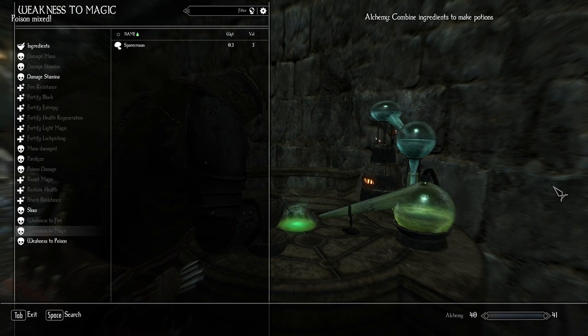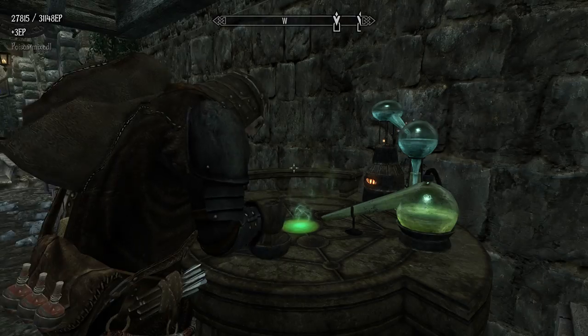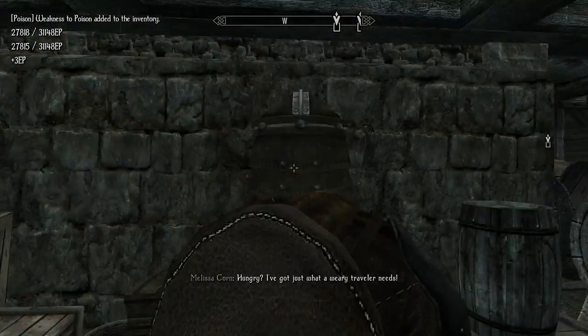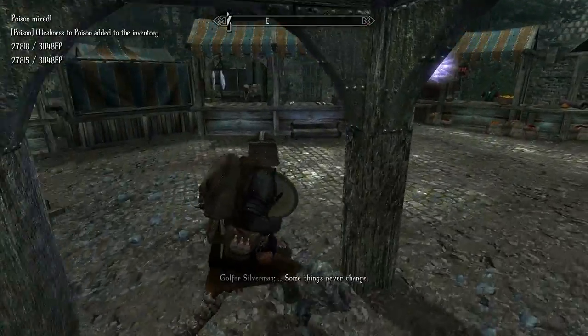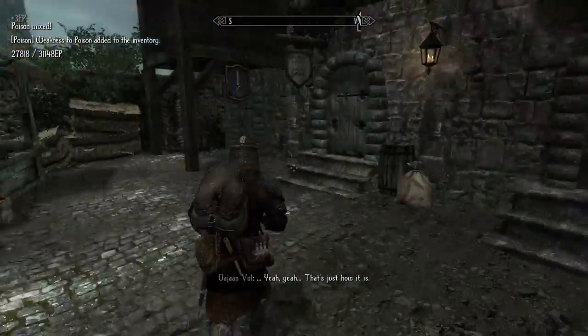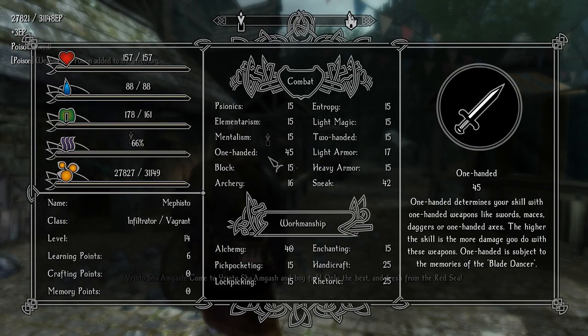I have five poisons. I can make one weakness to poison. I'm thinking maybe put weakness to poison on the bow, and then use the dagger to apply the poison — that's just how we do. Even with my one-handed up to 46 right now, I just don't have as much damage. I'm not sure what to do there, to be honest.